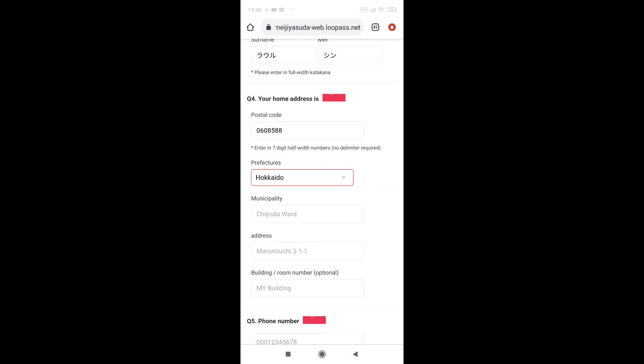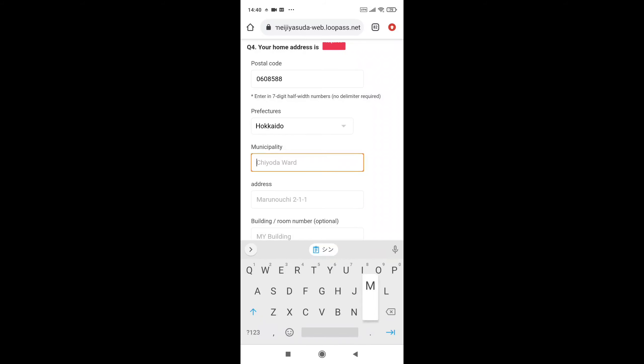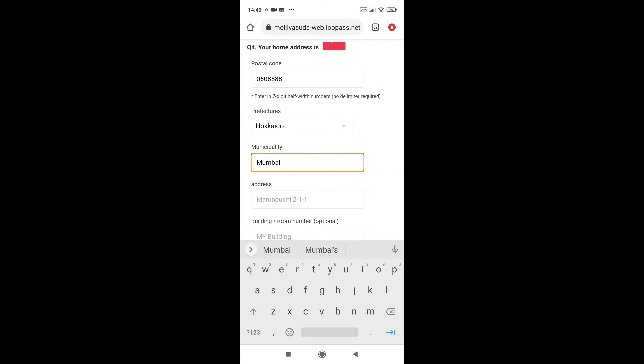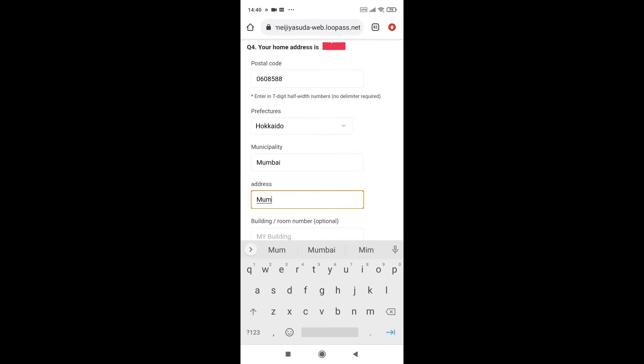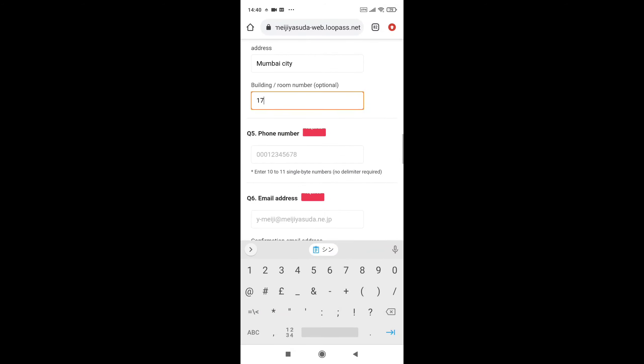For municipality, you can select anything. I will select Mumbai. For address, any address from Mumbai city — anything you can select. Then for building and room number, I will select 17.